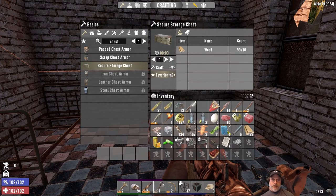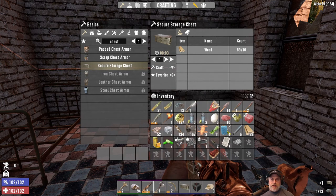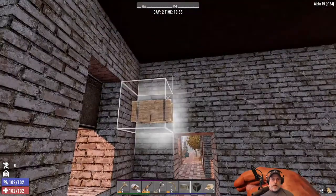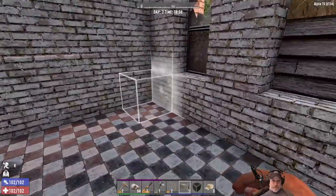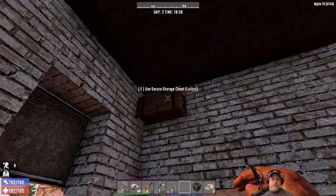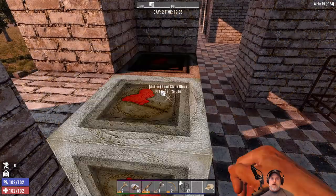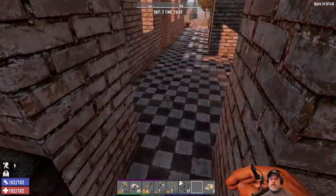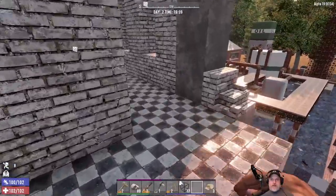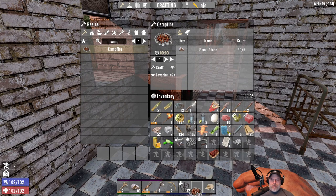We'll put the crafting stations along that wall and the storage up along the top. Next I want to do is build a campfire. Let's make sure it covers the whole area — yeah, we're good. We won't get any spawns in this building. We'll put the campfire right on top and this in here. A little bit of wood. Let's make some bacon and eggs. We already have water, so we're doing good on water.